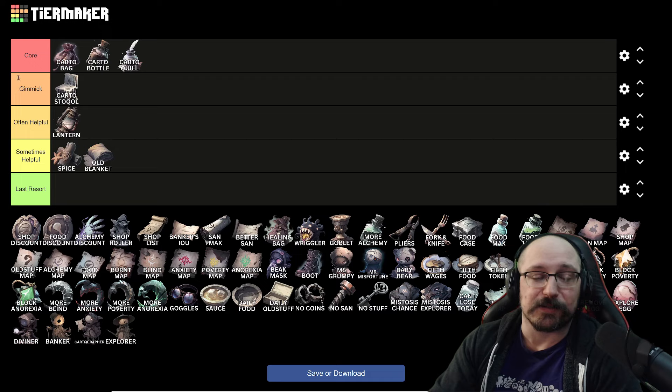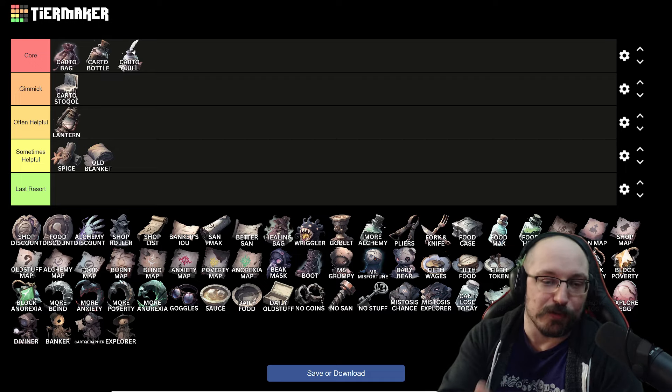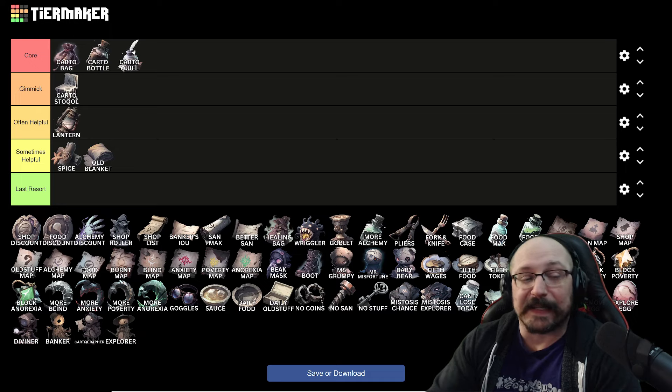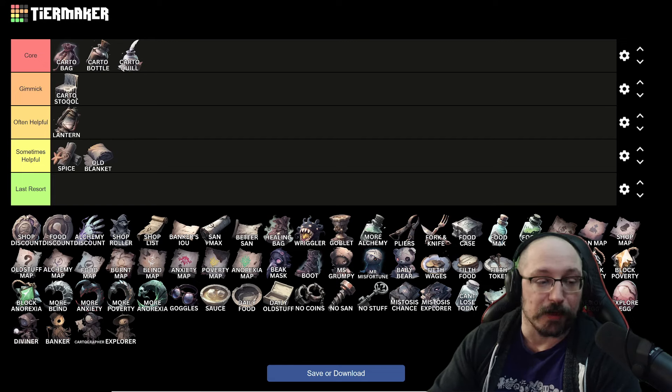I'm going to put the stool here into the gimmick tier, mostly because I don't take the stool unless I already have the ability to preview cells or some of the other carto items. Whereas I would take the three carto items by themselves because they can really get you into endgame — definitely the things that can make you win day 15 with ease, full clicking the entire map no problem. The stool doesn't give you coins back or max sanity, so it's not on the same level.